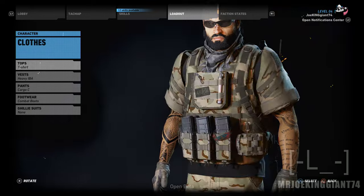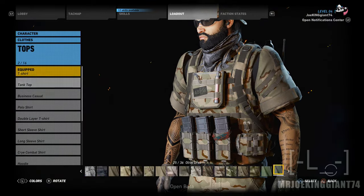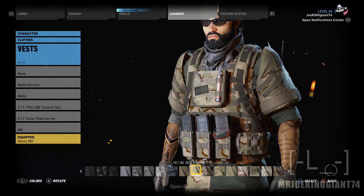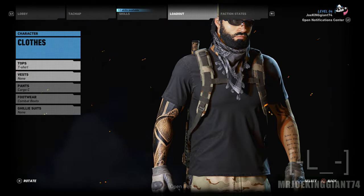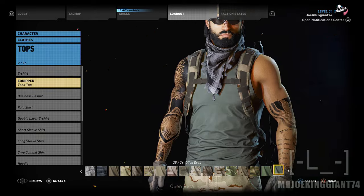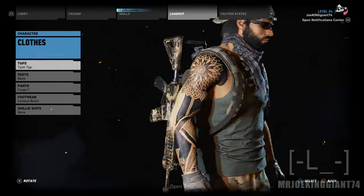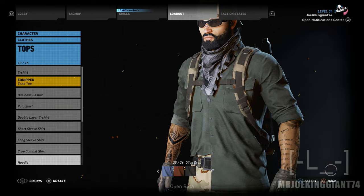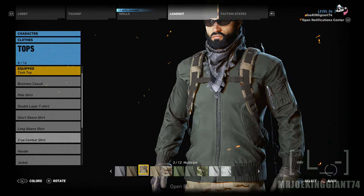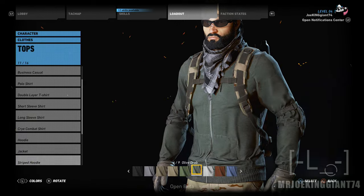You've got a lot of tattoos, and some t-shirts you can equip under the armor. You can also take the armor off entirely — just select none, and there you have it, no armor. Put on a tank top and let's go to war — that's my character right there.